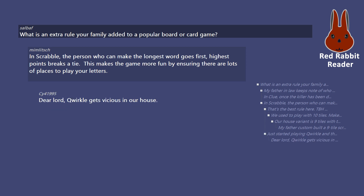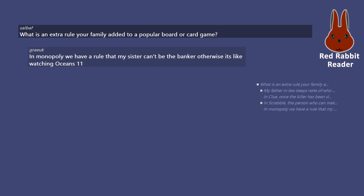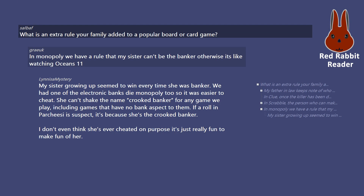Dear lord, Qwirkle gets vicious in our house. In Monopoly, we have a rule that my sister can't be the banker, otherwise it's like watching Ocean's Eleven. My sister growing up seemed to win every time she was banker. We had one of the electronic banking Monopoly sets too, so it was easier to cheat. She can't shake the name 'crooked banker' for any game we play, including games that have no bank aspect to them. If a roll in Parcheesi is suspect, it's because she's the crooked banker.